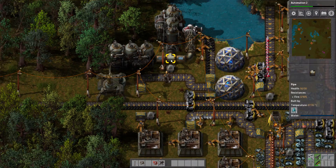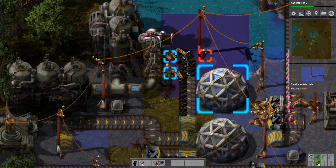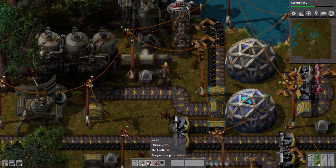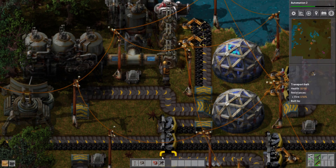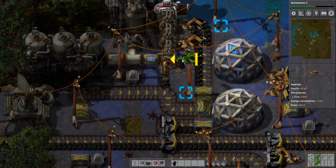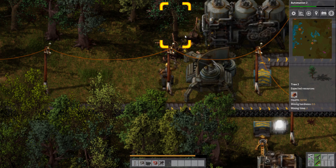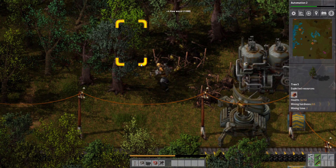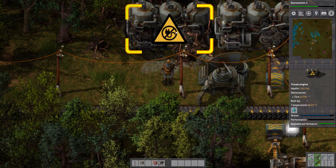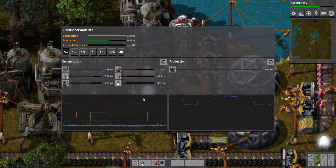We are using more power now that we've got a second lab, so we're going to need to expand our power production even more. We're going to need another boiler and another steam engine. Put the boiler there, add an inserter to put coal into the new boiler. Then we can pop the new steam engine on the end of the existing one, because the pipes can just go through the steam engine. Hook into the grid and we are now making even more power!